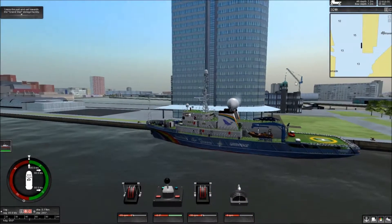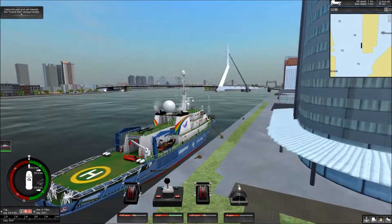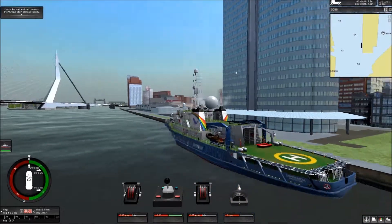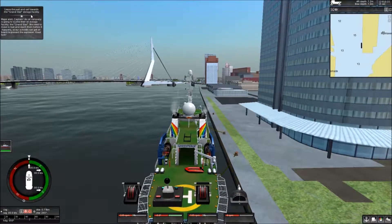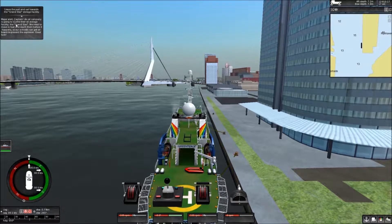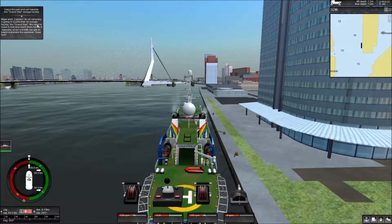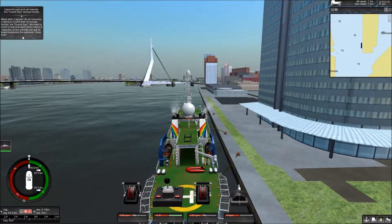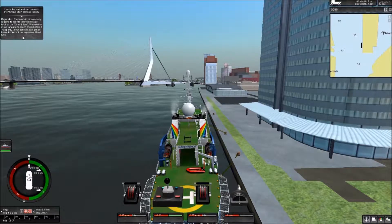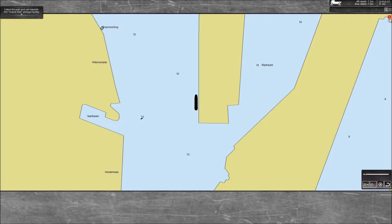Okay, so this is awesome — obviously not the Rainbow Warrior, something different. The objective is to leave the port and sail towards the Grand Star storage facility. Major alert, Captain — an oil company is going to scuttle their oil storage facility, the Grand Star. We need to move in faster and reach them before it happens so our activists can get on board and prevent the explosion. Absolutely amazing — let's see where we're going first.